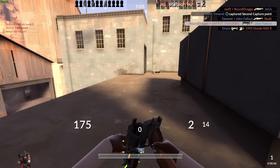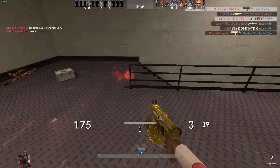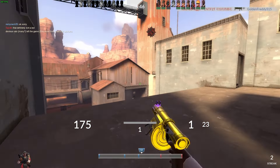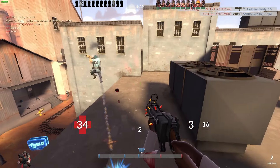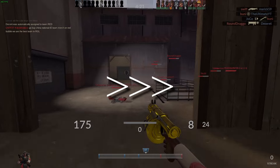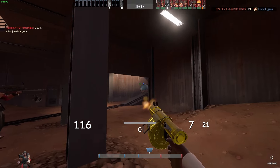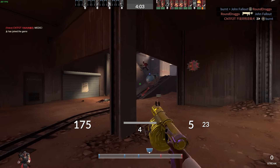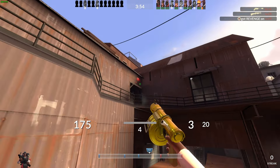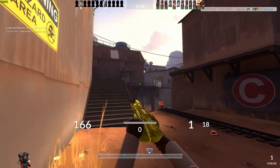When blue team captures the cart, I have to choose between retreating to third or continuing to hold the roof. I decide to keep playing on the roof because it is still a very strong spot, and it is a lot more fun than backing up. I think in this situation I make the mistake of having rather poor ammo management. I get a little bit overzealous trying to catch the scout up top, but in the end it doesn't end up mattering.